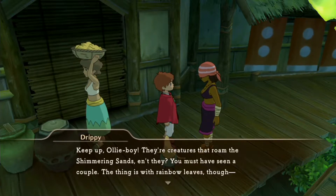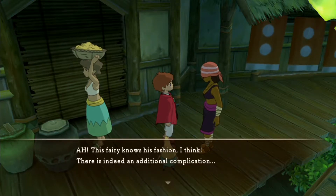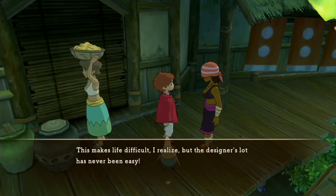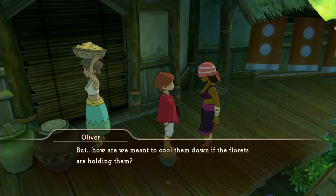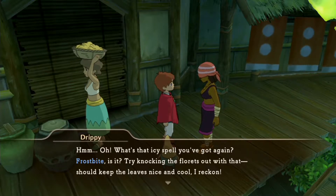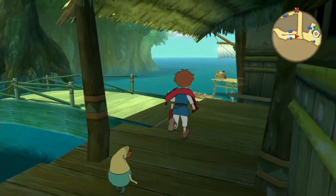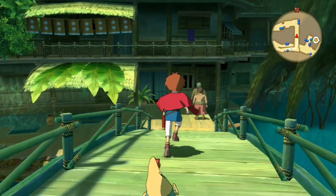This chicken with the orange bandana is going to be needed for a side quest later but I don't think we can do it right now. She has successfully visualized a swimsuit more elegant than anything that has come before it. She needs us to acquire rainbow leaves — carried by florets — and the final blow must be frostbite to keep the leaves cool, otherwise they wilt. Sounds needlessly complicated, but we'll do what we can.